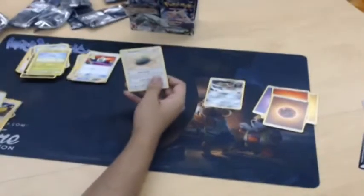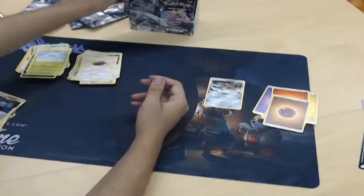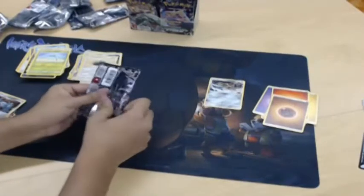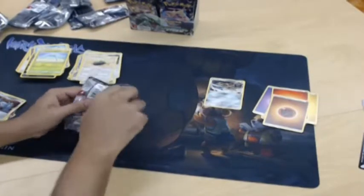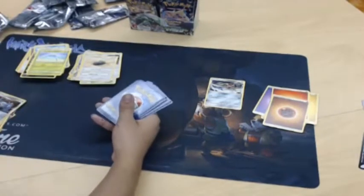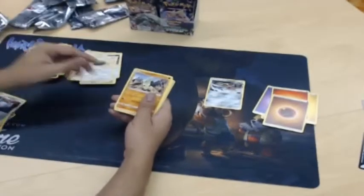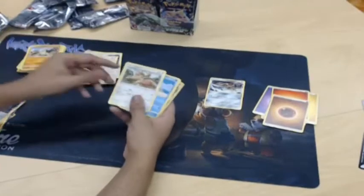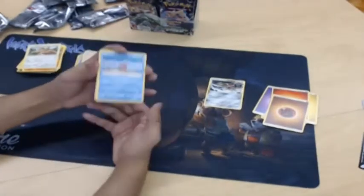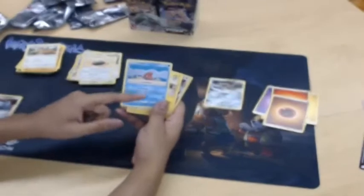Sky Pillar. Still no Rayquaza yet, though. Well, we've opened two GXs so far — not bad. The last time I opened a box I think I pulled like six GXs. GXs are a whole new thing for me. Another one of those stuffed toy arts — nice. What is it? A little heartfish — a little loverfish!